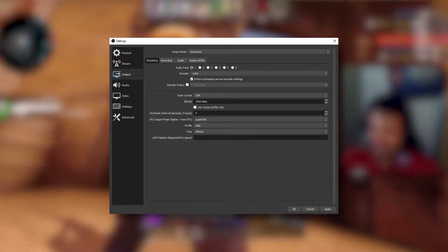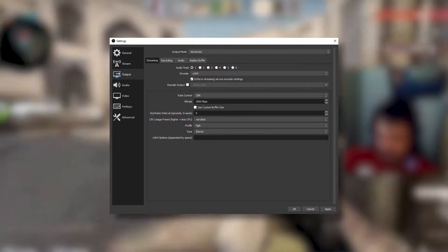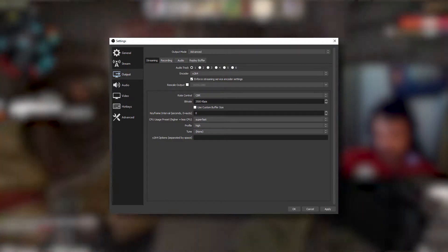The main option we'll be playing around with is the CPU usage preset. Our options are: 720p 30 with the superfast CPU usage preset, 720p 30 with the very fast CPU usage preset, and just to test things out, 720p 48 frames per second with the superfast usage preset.